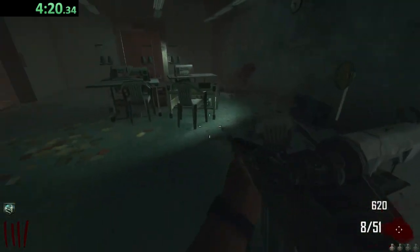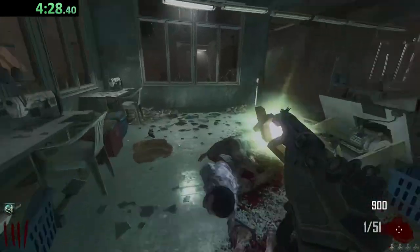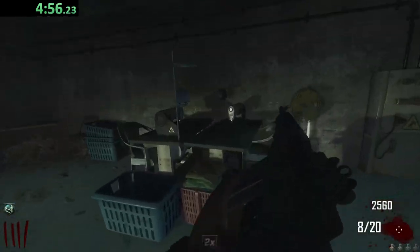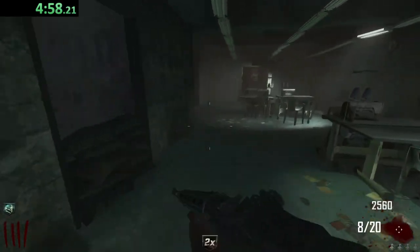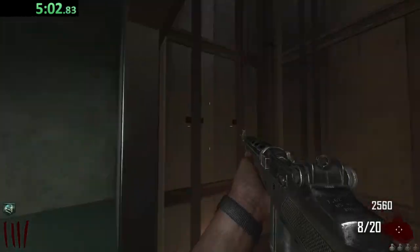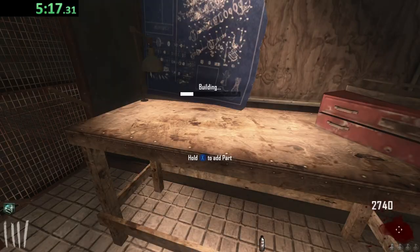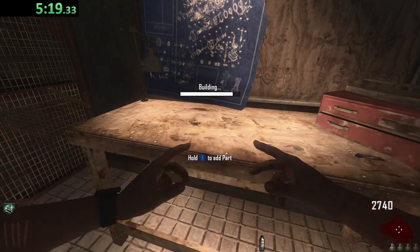I'm going to first try to see if I can find that Sliquifier part, just so we can get that out of the way. Double points — definitely will take that. Can't seem to find the part, so it might be mainly downstairs. But — Jug! That was so dirty. We almost had Jug straight away right there. Well, I can wait. I just realized we're going to have to take care of the Jumping Jacks — I hate those guys.